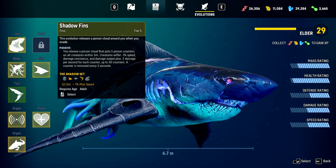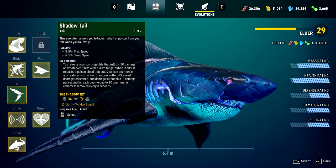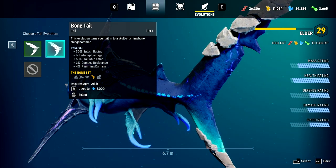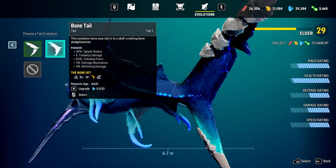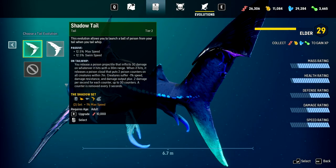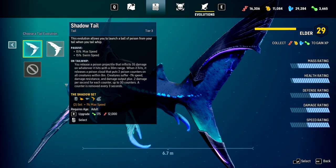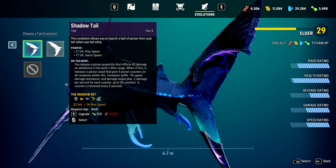What does electrical damage aside from us? Are we going to run into an electric eel, even though we're in the wrong continent for that? We also have this bone tail, which is just kind of a cap of bone — 30% splash radius, tail whip damage, tail whip force, ramming damage. I don't know which one of these we should use. I guess I'll just stick with this because it's upgraded, and I don't have enough minerals to upgrade the bone tail. They do seem to be the hardest resource to get, because there's only like one animal that gives you minerals.